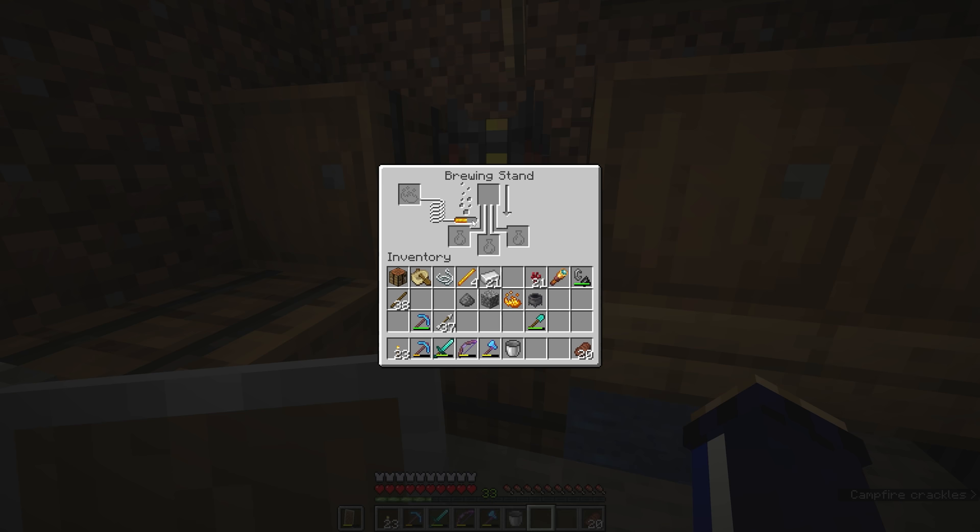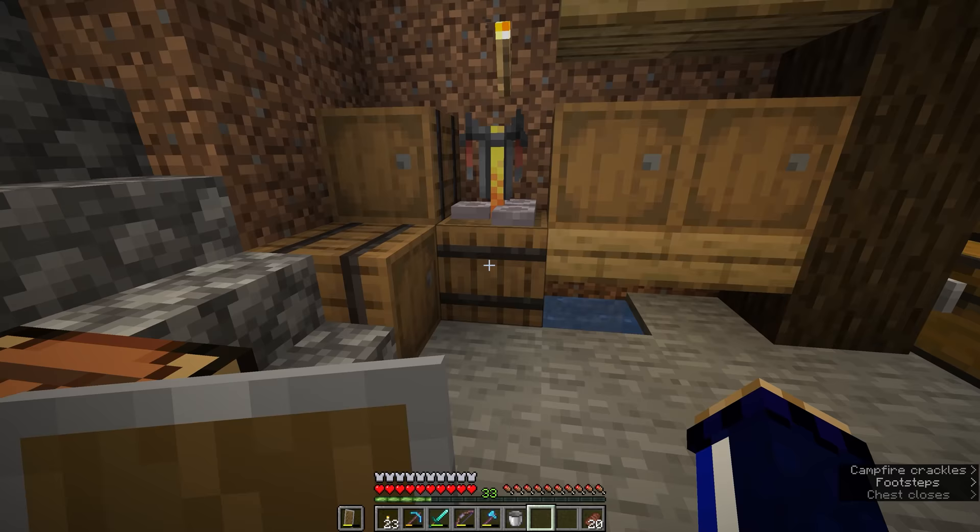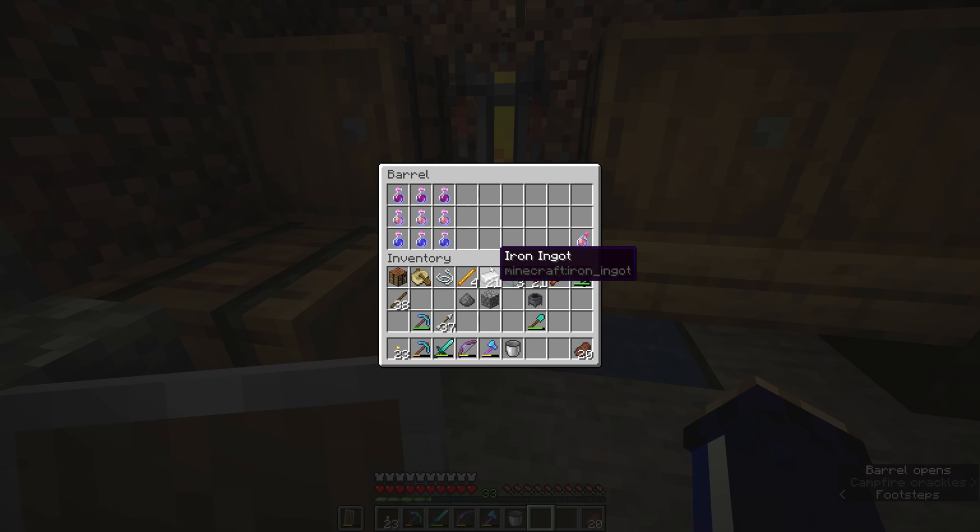You'll notice that the fuel gauge in our brewing stand has gone down a little bit. After we've been brewing a few of these potions, it's decreased to almost halfway. Each blaze powder that you add will provide fuel for up to 20 brewing operations. We can leave some blaze powder in here so that as soon as this fuel depletes entirely, it gets replenished with another 20 operations worth of brewing.